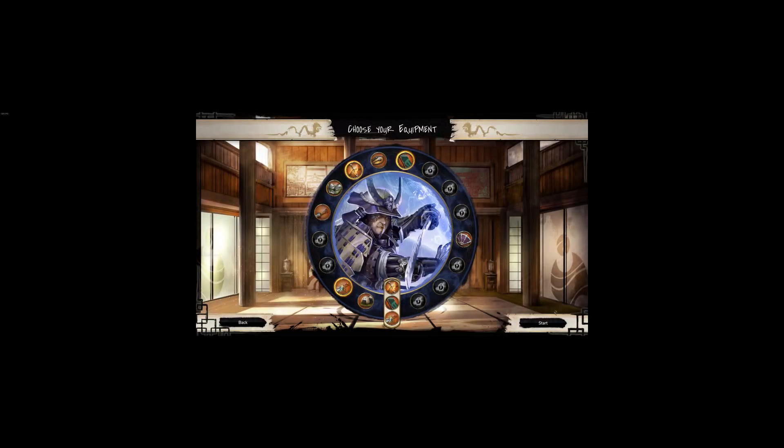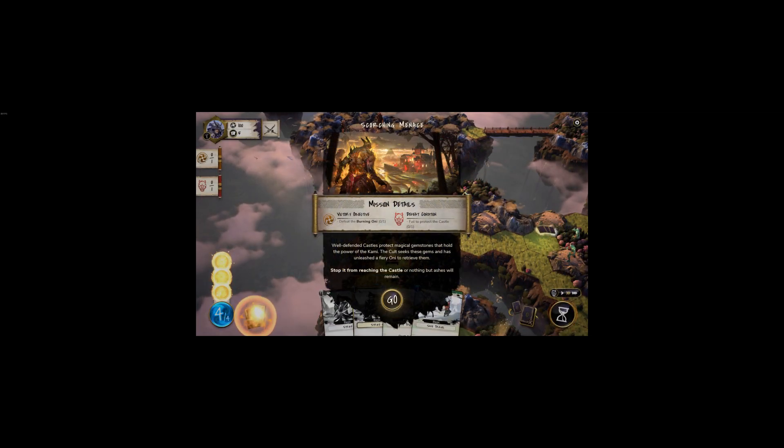The first equipment you start with is the Storm Dagger — using it gives you four strength for that turn, meaning four more damage for that turn. The six with the hourglass means after use you wait six turns before it becomes available again. That cooldown mechanic applies to all equipment.